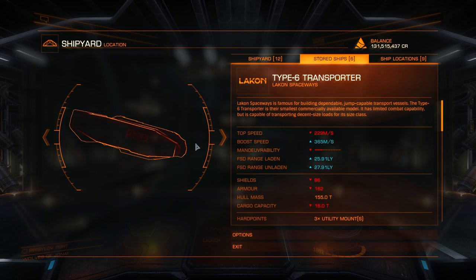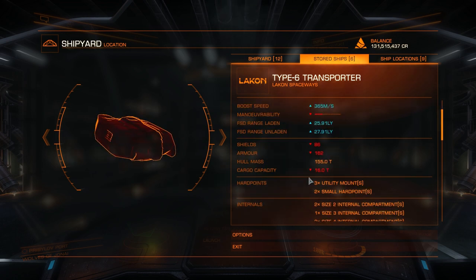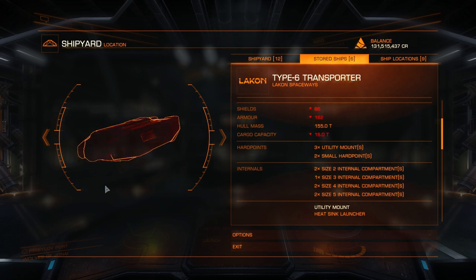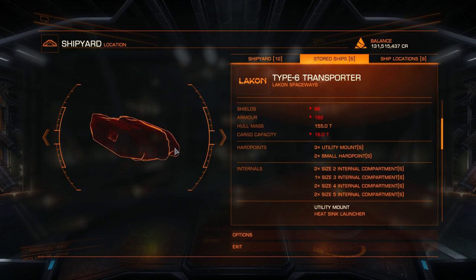We also have the Type-6 Transporter — a very nice surprise exploration ship. You can get a good amount of jump range out of it and it has a good selection of internal compartments — seven in fact, including two class-5 slots, which allows you to get some really good internal modules. If you don't want to fork out for an Asp Explorer, this ship is a very nice runner-up.